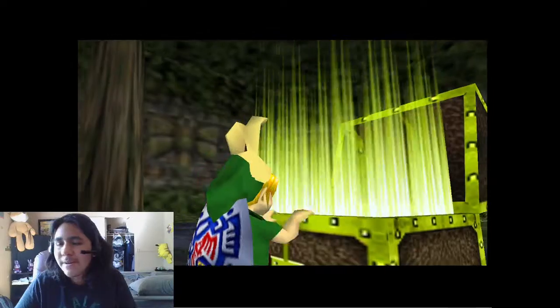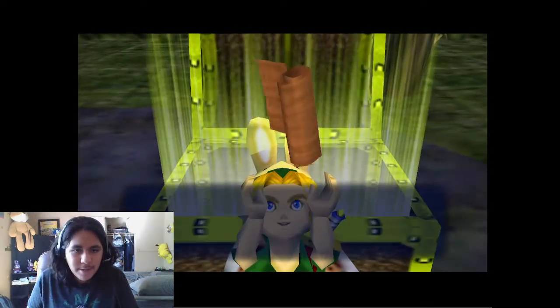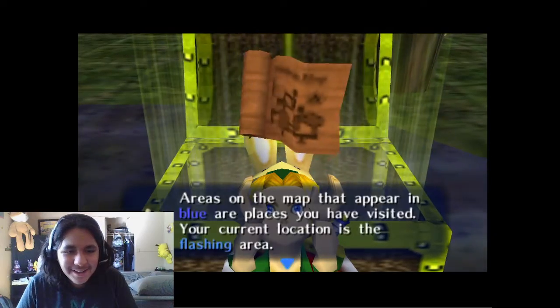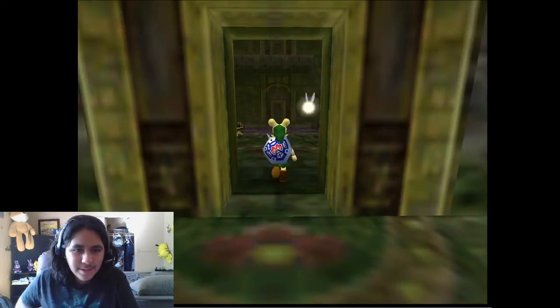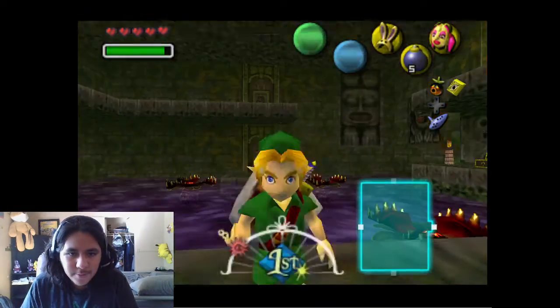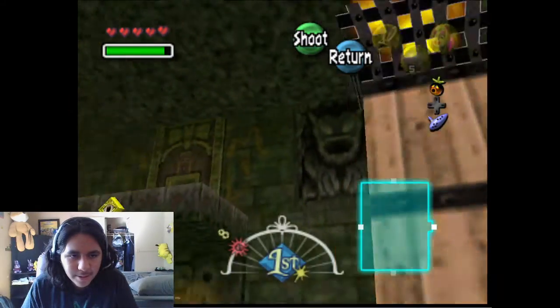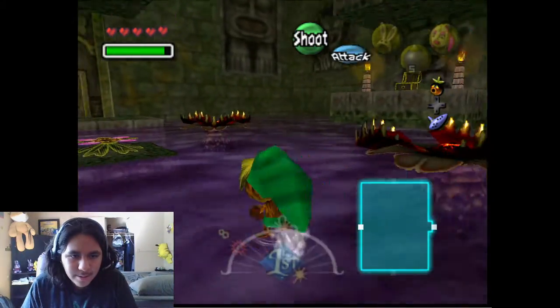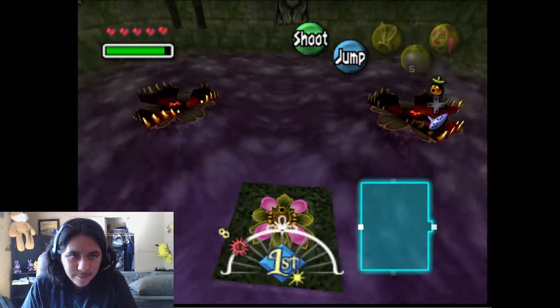So again, it's kind of funny. We get the item — oh, no. I could have sworn — that's not the bow. The bow is the item of this dungeon. So that was just for a map. We're supposed to come back in here with — the reason I thought it was the bow is because if you look up there, there's that. Let's go. Wait, is there anywhere else we can go? No, there isn't.